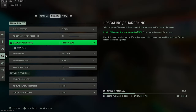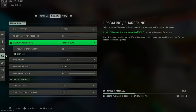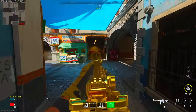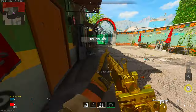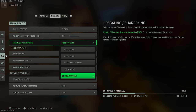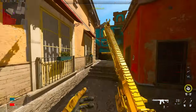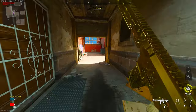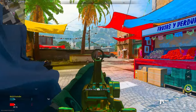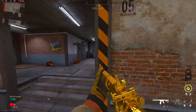One more setting to change: under Quality, for Sharpening, put it to Fidelity CAS. Without it — at the default of around 50 — the game looks terrible; it's not sharp and objects don't stand out. But if you turn Fidelity CAS on and set it to at least 80, the game looks crazy and very detailed. You can see different areas of the map much better; if you're aiming down sights and can't tell what you're looking at, that's going to be a serious issue when shooting enemies.